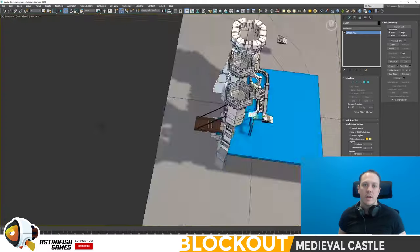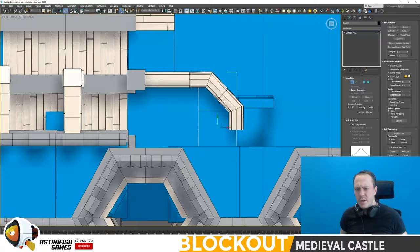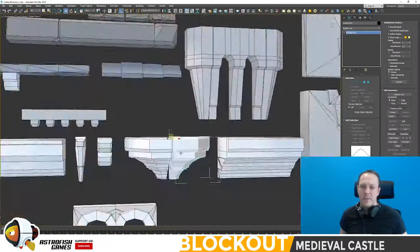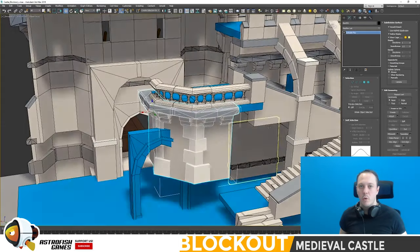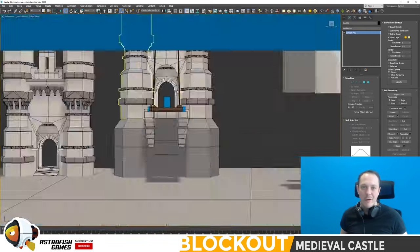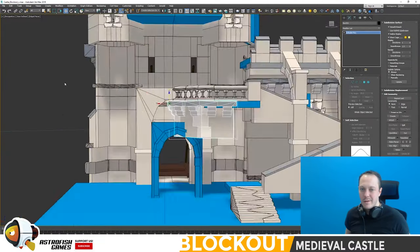I think I ended up creating some wooden platforms because I just wanted the character to be tall enough to peek their head over the top of that portcullis wall if needed — shoot arrows, chuck some hot oil, or just holler at their mates.